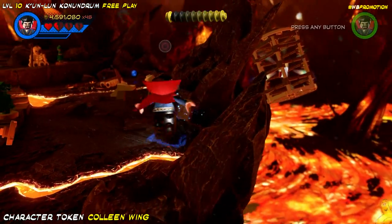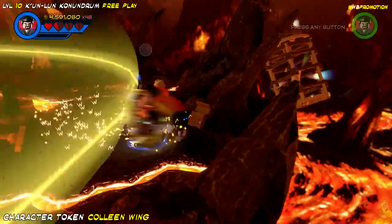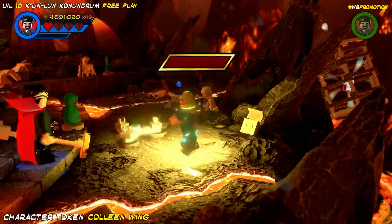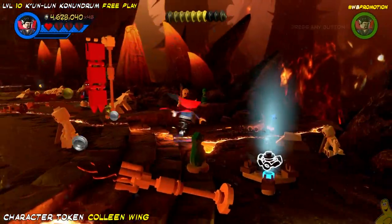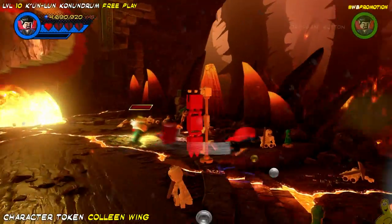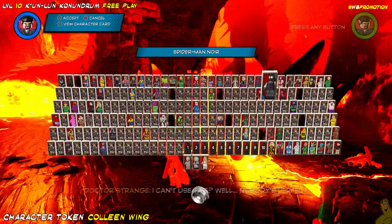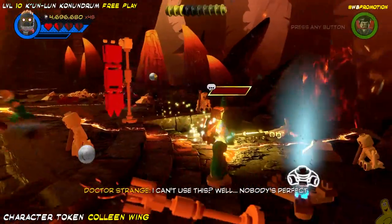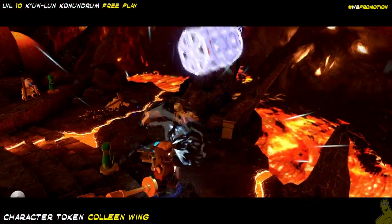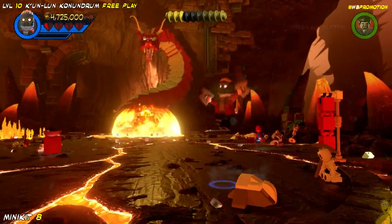We're going to go ahead and pay attention on the right because we have Doctor Strange out. We need him to manipulate this — I guess it's a backpack, kind of what it looks like, or maybe an old-fashioned box of cereal. Once it opens up, we get some buildable bricks we can manipulate into a gravity booster, and now we're going to need the help of Peter Quill, aka Star-Lord. He's going to go ahead and suck that cage in. And look at that — we've got the character token for Colleen Wing.